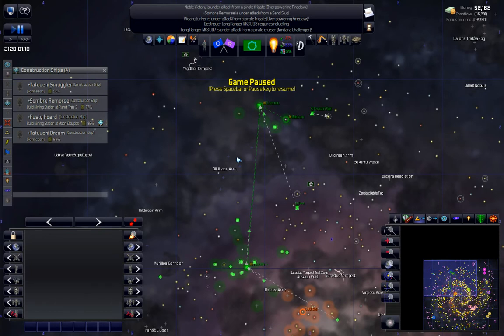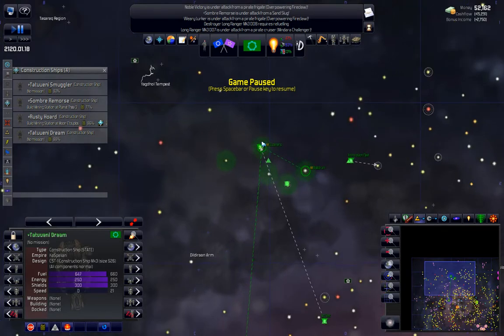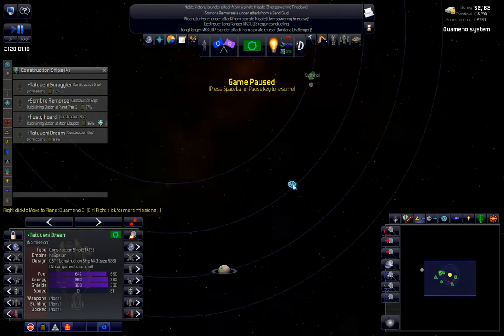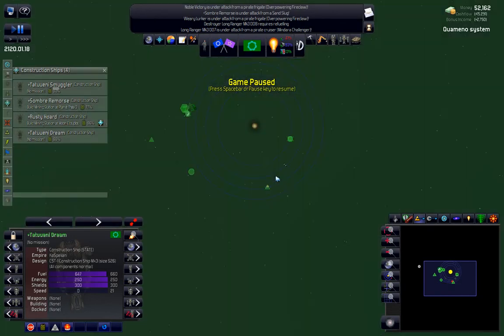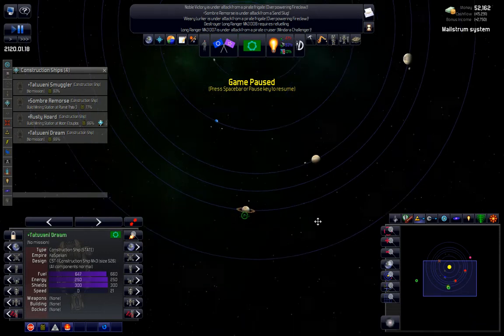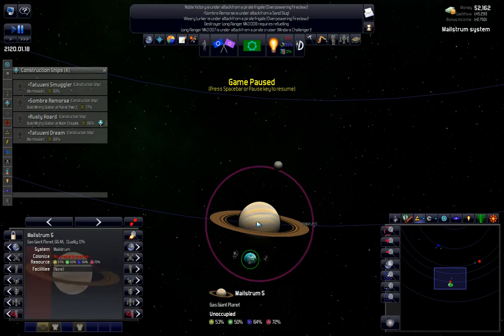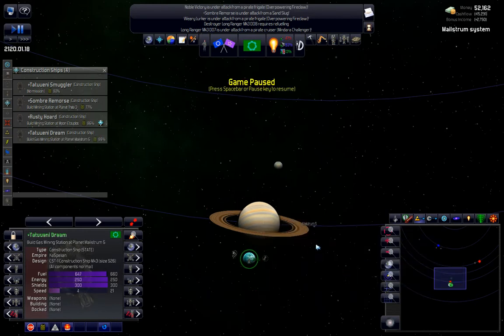Greetings and welcome back, we're playing Distant Worlds Shadows. I've got a couple of construction ships ready to go. One is up here - let's see what else we can get going. There's not a whole lot in here, so first things first is fuel. I don't think I brought one over here already - it'll usually tell you if there's a colonizer heading to it. So build a gas miner, and where is the other constructor?